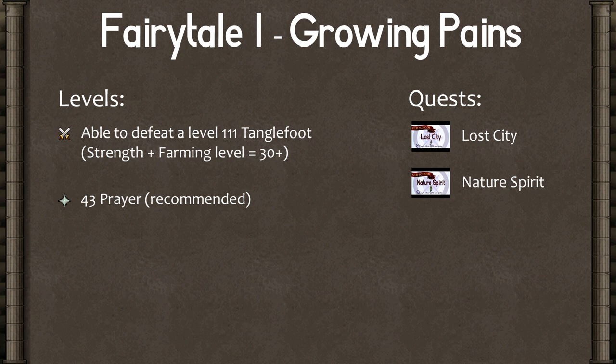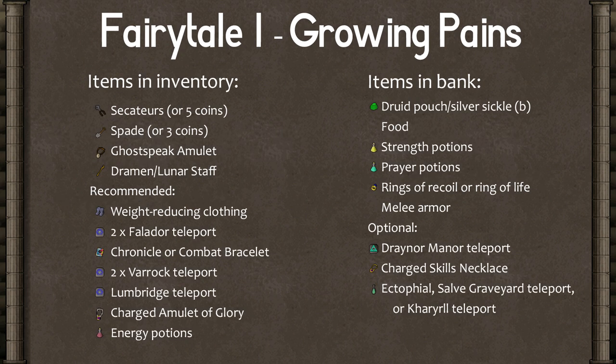You need to have completed Lost City and Nature Spirit quests — links are in the description. It looks like you need a bunch of items but most of it is just teleport stuff. In your inventory you need some secateurs or five coins, a spade or three coins, your Ghostspeak Amulet, and your Dramen or Lunar Staff. To help the quest go faster I recommend wearing weight-reducing clothes, Falador teleports, a Chronicle or Combat Bracelet, Varrock teleports, a Lumbridge teleport, a charged Amulet of Glory, and some energy potions. In your bank you should have your Druid Pouch, Blessed Silver Sickle, food, Strength and Prayer potions, Rings of Recoil or Ring of Life, melee armor, and optionally a Draynor Manor teleport, Skills Necklace, and either an Ectophial, Salve Graveyard teleport, or a Canifis teleport.